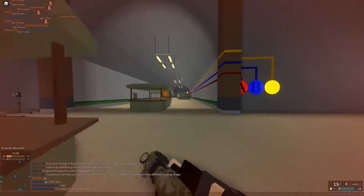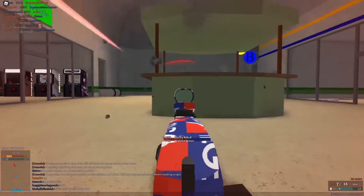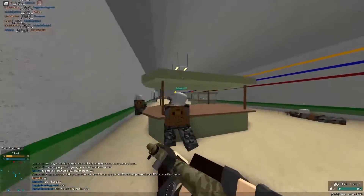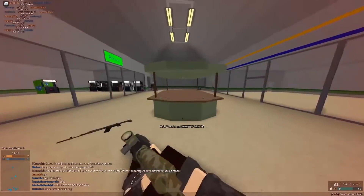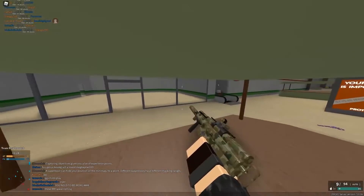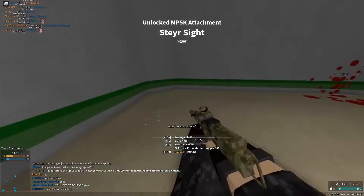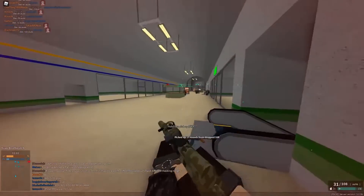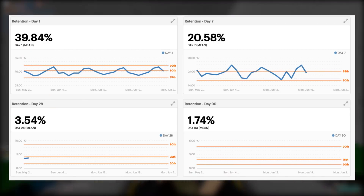I recommend implementing some tracking — I use Game Analytics, a free service which allows you to track custom events. You can see at which point of the tutorial your players might be leaving. You might find that the majority of players are quitting at step 10, realize that step is difficult to explain, and change the wording or remove it. Even without a tracking service, you could stay in your game, watch players come in, and track which step they're on when they leave. If you see a pattern with multiple players, that's something to change.